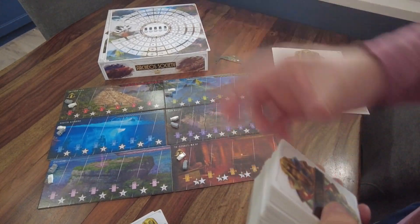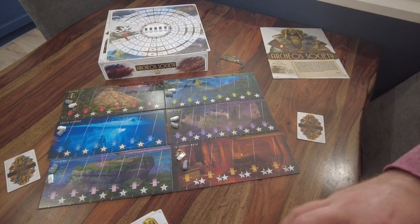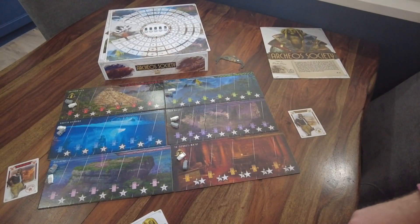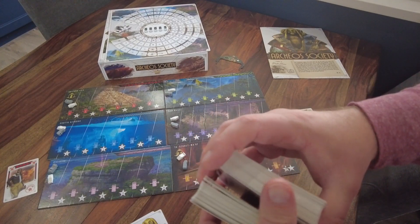After shuffling, deal one card to each player. We have a two-player game so one card here and one card there. For the sake of this video we're going to play face up, but normally you'd keep things hidden.